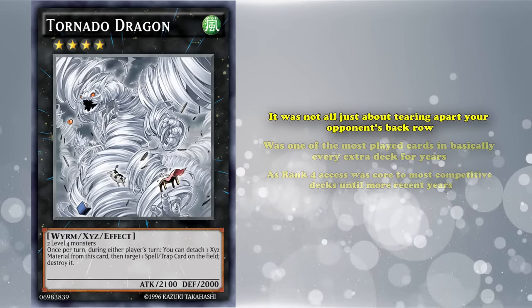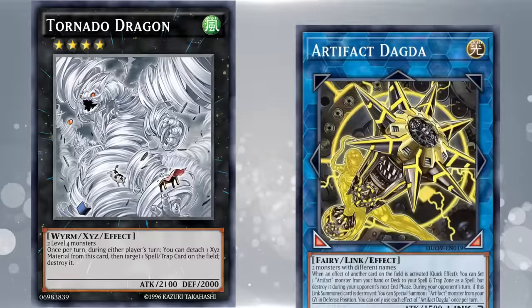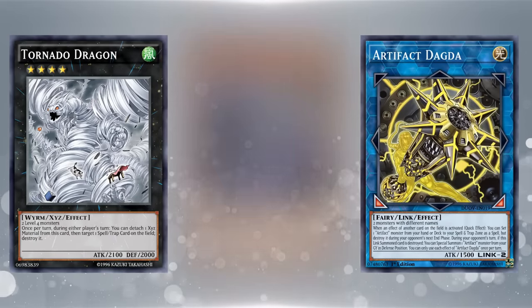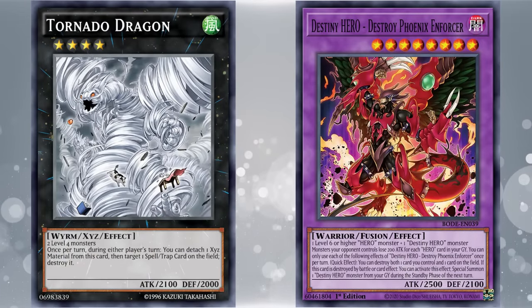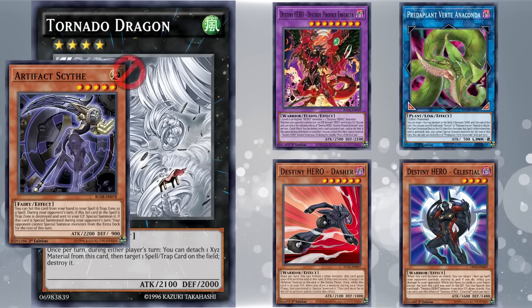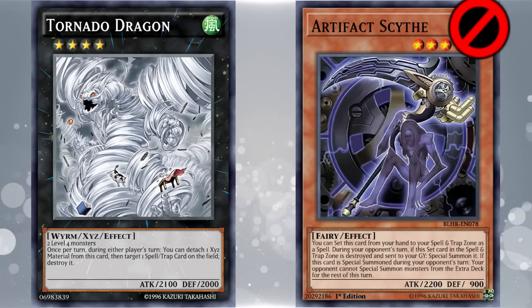It wasn't all just about tearing apart your opponent's back row. One of Tornado Dragon's most important utilities was its ability to destroy your own spell and trap cards as well. This meant that with the release of Artifact Dagda, any deck that could make a generic Link 2 and a generic Rank 4 had trivial access to Artifact Scythe being destroyed on your opponent's turn, triggering its effect to lock your opponent out of special summoning from their extra deck. While other monsters could serve this purpose — most commonly Destiny HERO - Destroyer Phoenix Enforcer — Tornado Dragon gave players an alternative route to Scythe locking without committing to Predator Plants. With Scythe's banning, Tornado Dragon lost a strong part of its playability, but enabling a banned card is one of the best reasons to get ranked on this list.